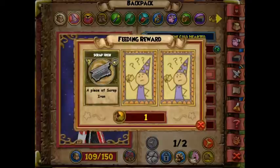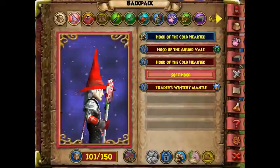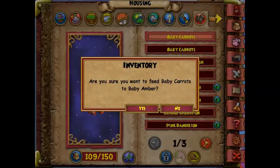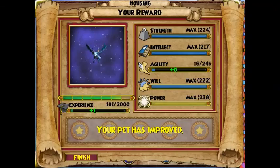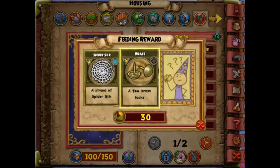So I went on YouTube and found a guy who took everything from his bank that he didn't need and started feeding it to his pet. He got like three rare metals, so I thought that was the way to do it — but then I tried it and didn't get anything at all.